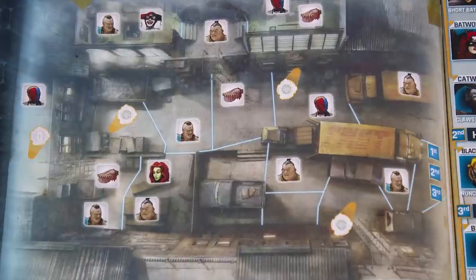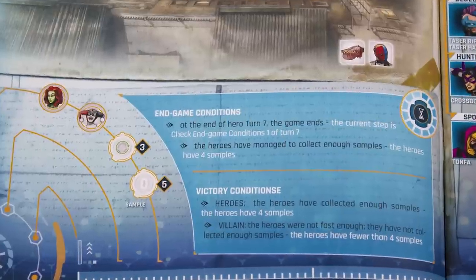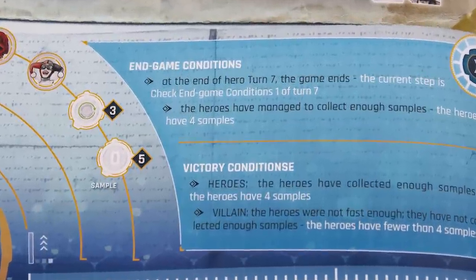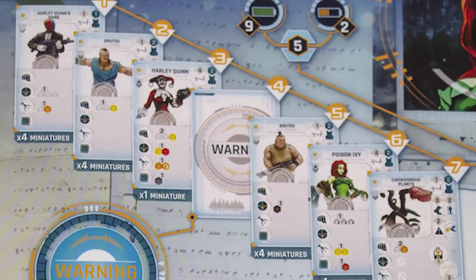Each scenario has a setup guide that shows the villain player where all their minions are placed and spells out the victory conditions and any extra tokens needed. The other page shows which heroes are available for each player and the villain starting tiles.